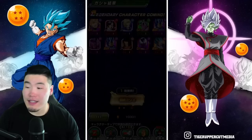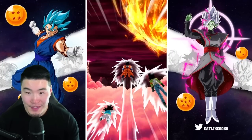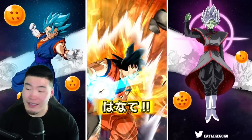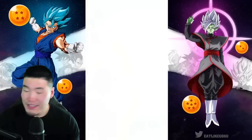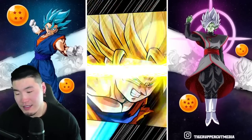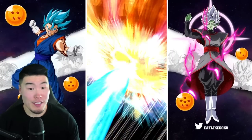They probably put something in their code that's like, 'Hey, if there's something a player doesn't want, we're just going to keep giving it to them.' It's like the banner's way of trolling you. Super Saiyan God — three SSRs on the way, three plus! Can one of them be the new LR or even a featured unit?